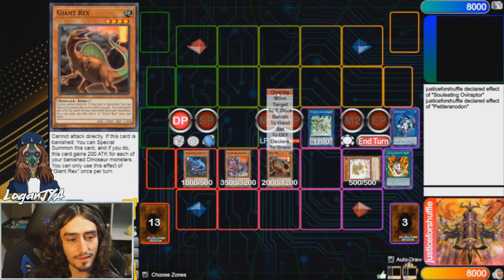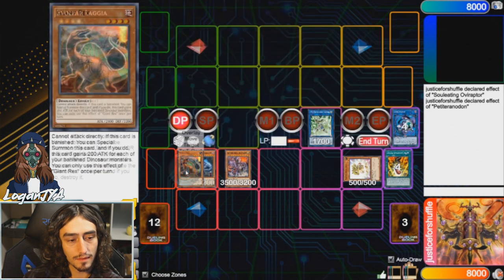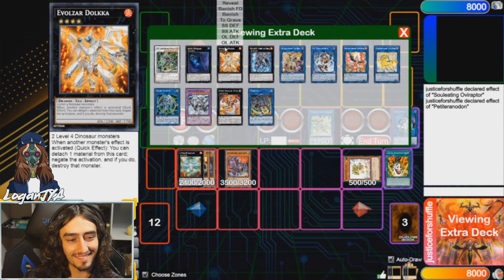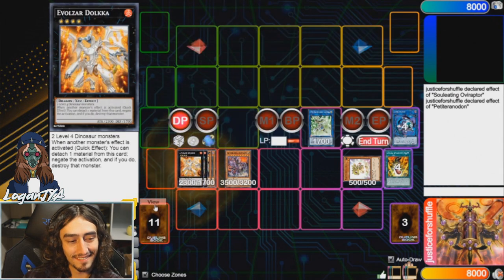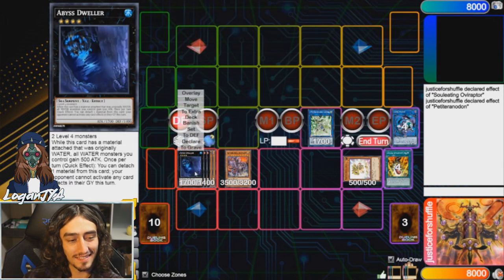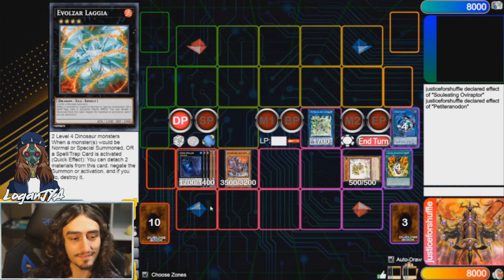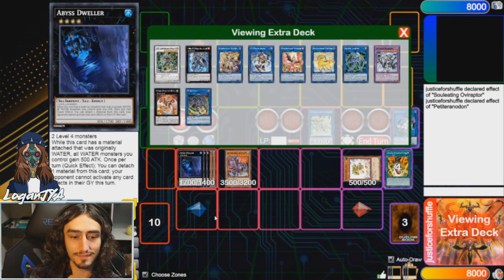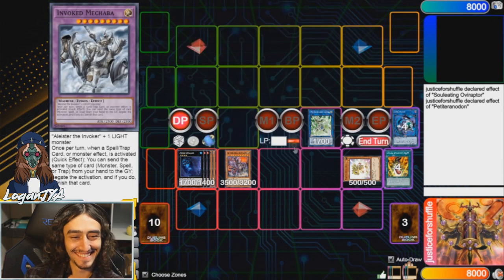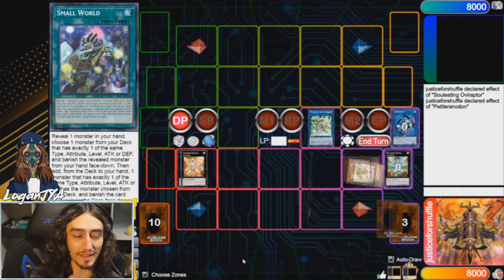Use Giant Rex's effect to summon itself back. Now you overlay these two into a Rank 4. The Rank 4s I play: you can make Laggia for a monster negate, or Dolkka, or Dweller. These are all viable options for your end board. If you know what the opponent is playing it changes things, but as a standard rule of thumb I'd probably go with Laggia. Dweller is generally best against any graveyard deck. That's the basic Oviraptor plus Baby combo.